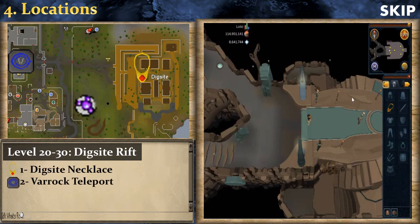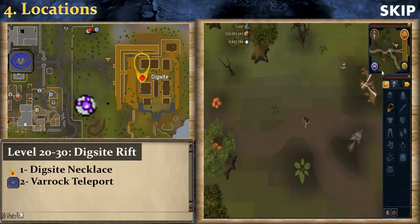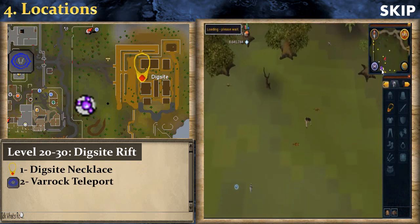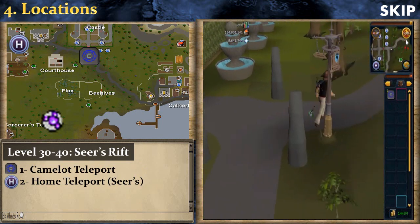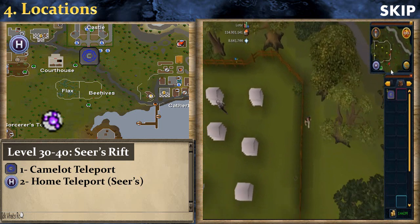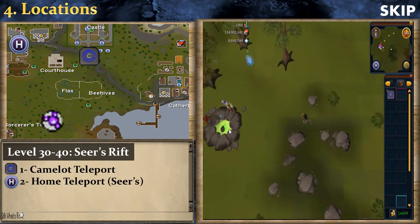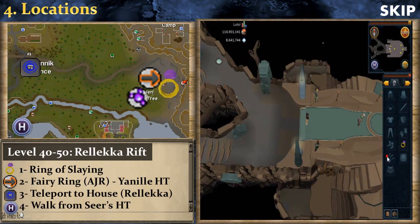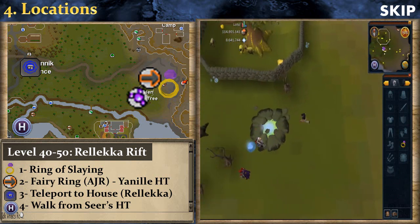For the Digsite Rift, the fastest way is to use a Digsite Pendant after completing the Digsite quest, otherwise use Varrock Teleport then run east then south. At level 30 go to the Seers Rift — use a Camelot Teleport then run south, or use Home Teleport to Seers Village and run south. At level 40 go to the Rellekka Rift — use a Slayer Ring to the Rellekka Slayer Caves and run southwest, or use a Fairy Ring code AJR or Teleport to House to Rellekka.